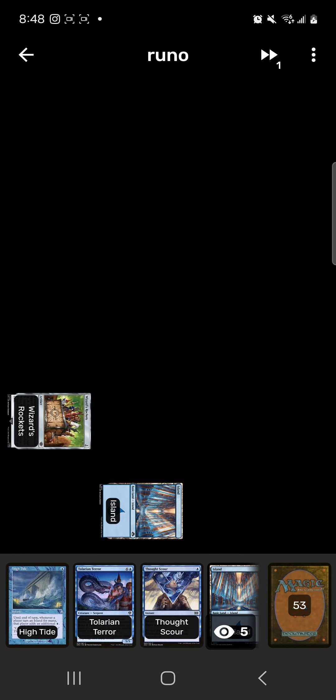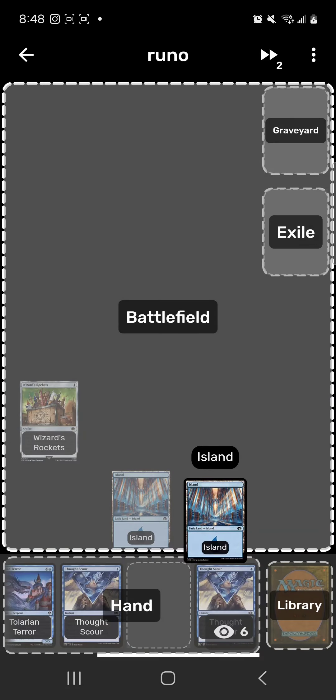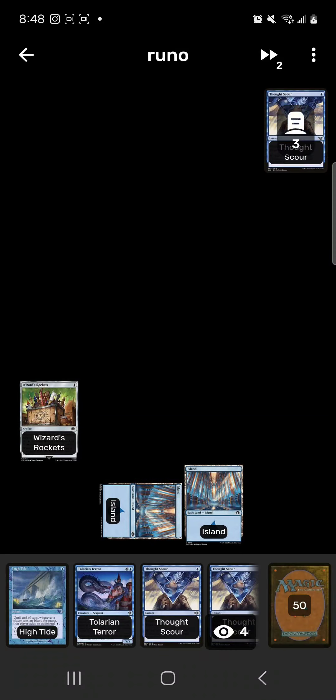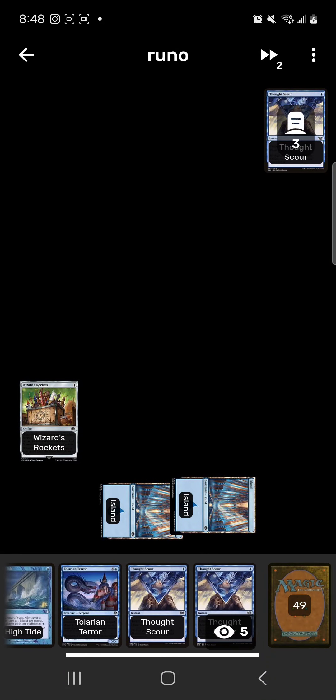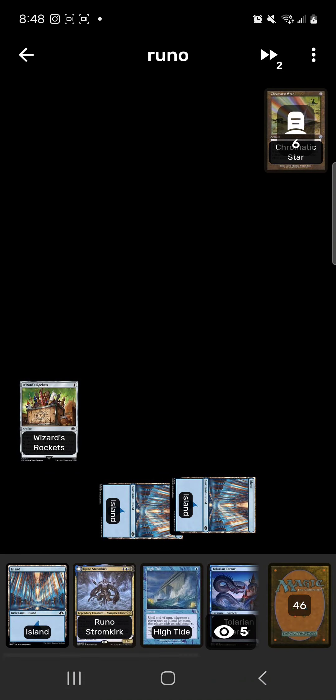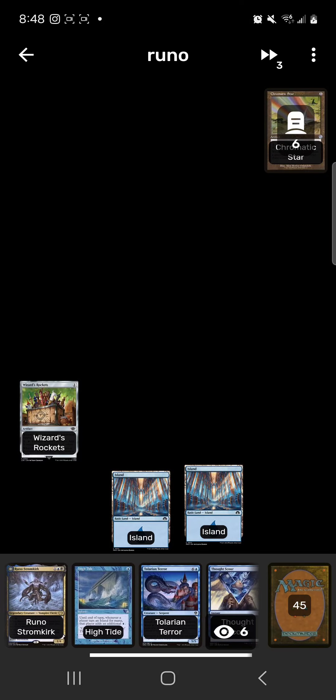We keep this hand. Turn one: Island, then Wizards Rockets enters tapped, so when we need colored mana we'll be fine. Turn two: Thought Scour — mill two, draw a card. Thought Scour again — mill two, draw a card. Go to turn three.